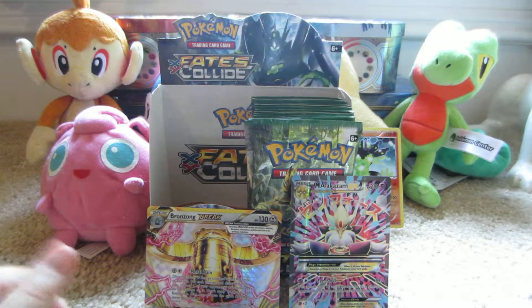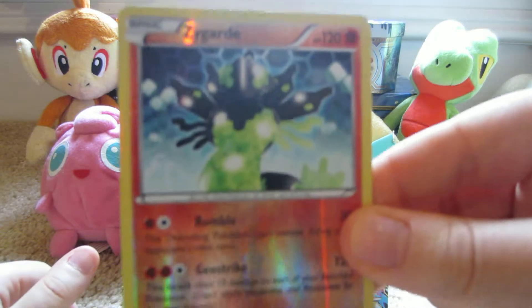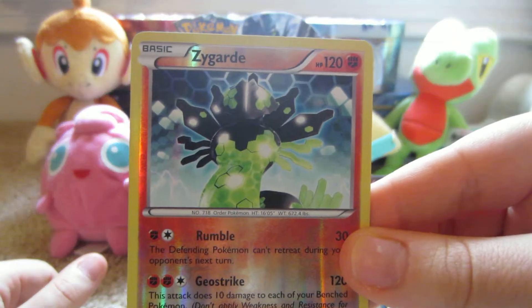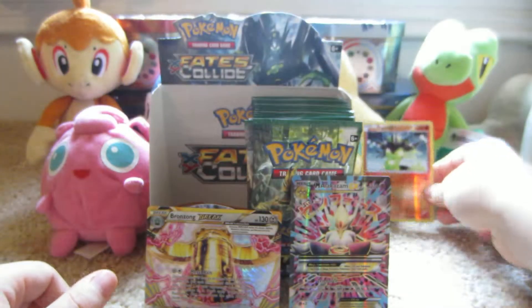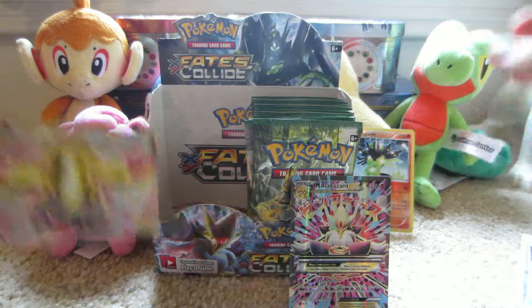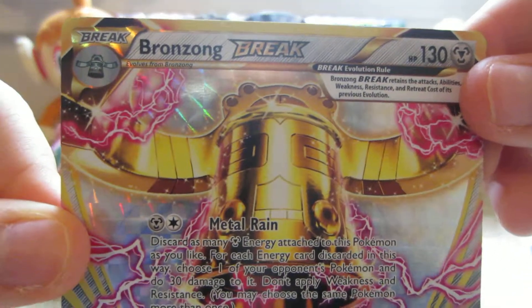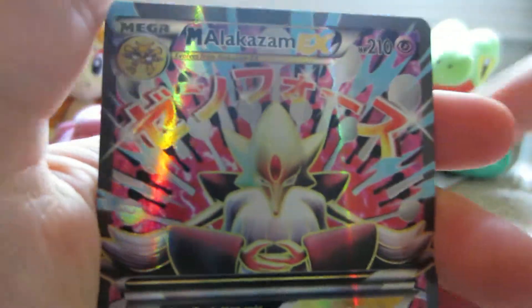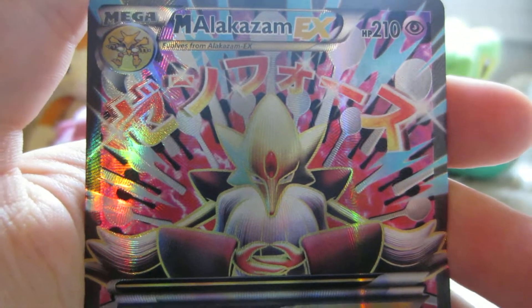So in this part we had some nice pulls. We got a Zygarde reverse holo rare, a Bronzong Break, and a Mega Alakazam EX. Thanks for watching.